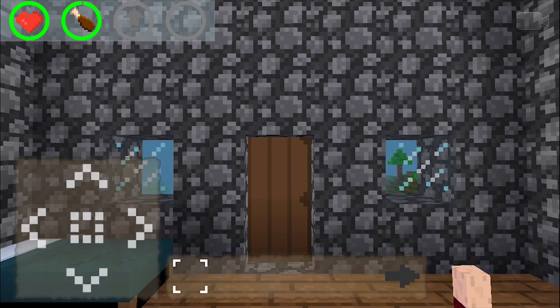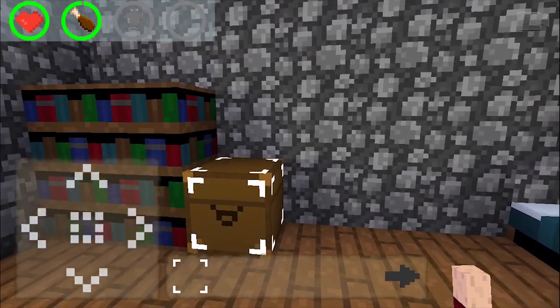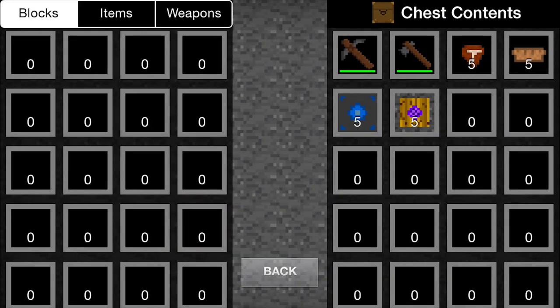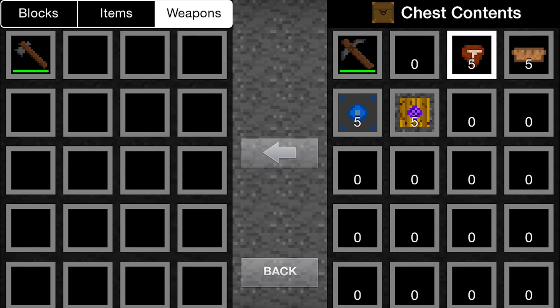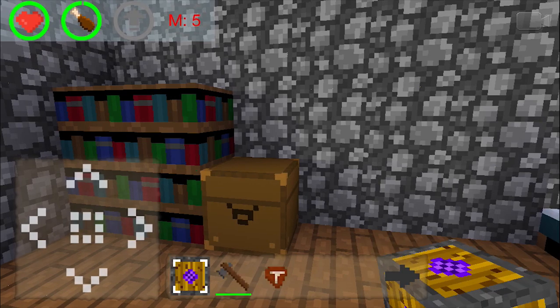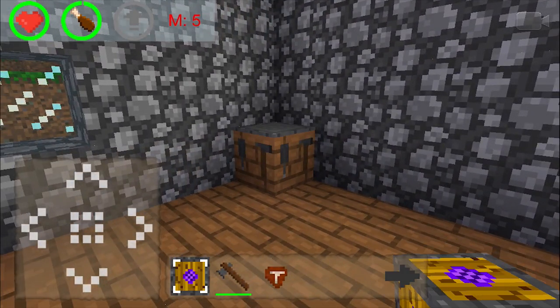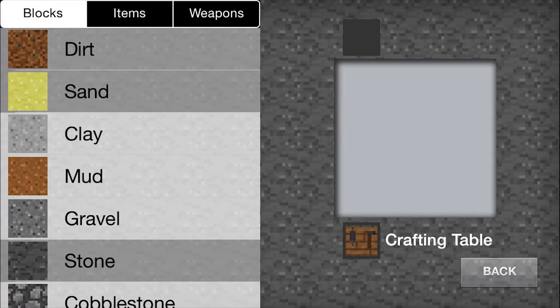Here we are in our new world. In survival, you spawn in a starter house with a few items to help you along. Tap the bed to sleep, which heals you a little and also skips you forward in time. The chest gives you a few starter items — let's take a few. The crafting table allows you to craft more materials, weapons, and tools.